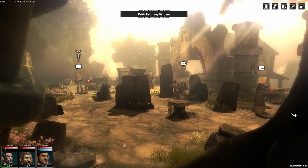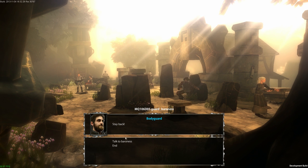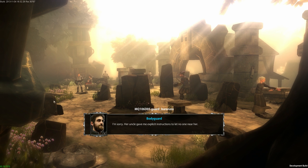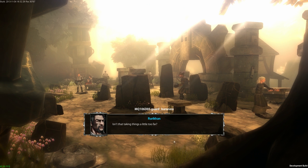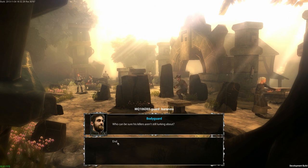I stumbled onto the traps mechanic and then went to talk with the bodyguard. He says to stay back — Senora Bellarita's uncle gave explicit instructions to let no one near her. Her husband was murdered but a month ago, and who can be sure his killers aren't still lurking about? That's the reason for the tight security.